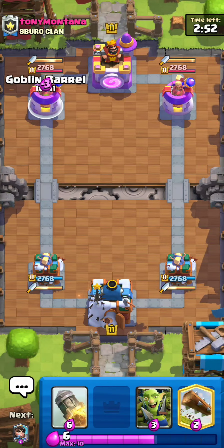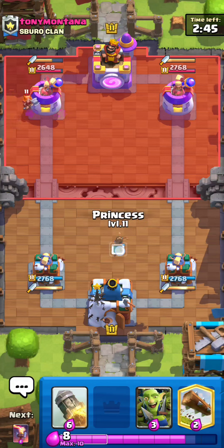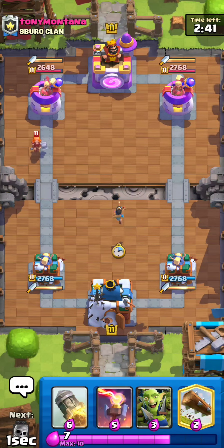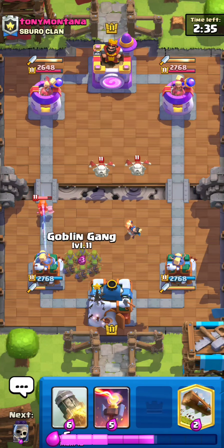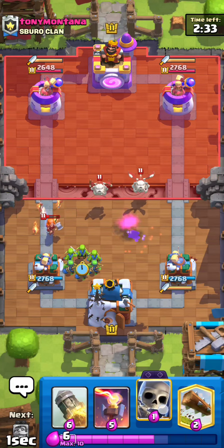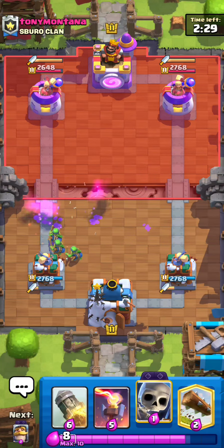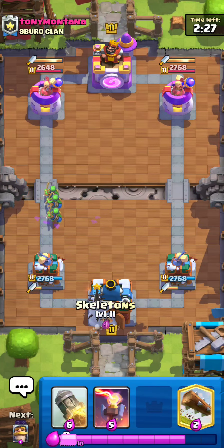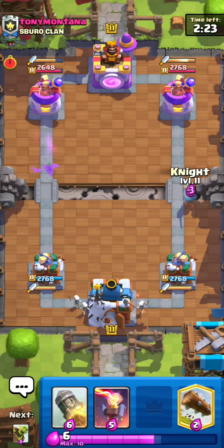Into our next game against Tony Montana for the 12 win — let's get it. Gonna barrel first play as we see a Valkyrie — Evo Valk. I don't really know what this is, Evo Valk is actually pretty rare these days. I would hope it's like Hog Eggsy — Skelly Drags, really don't know what this is, maybe Balloon. Look at how broken Duchess is by the way — it full counters these spears, she's so busted.